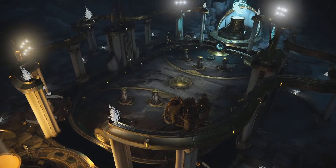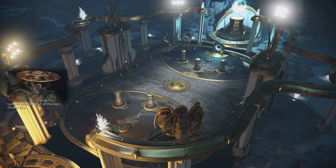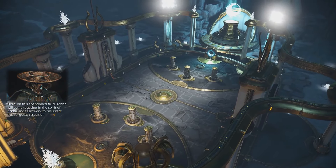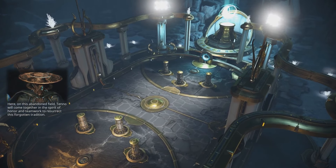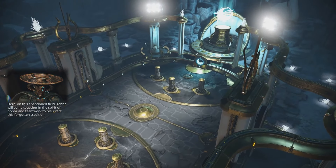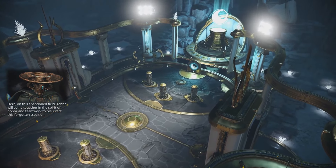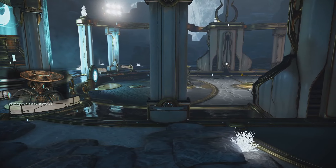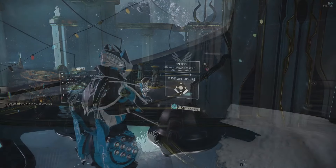Welcome to Lunaro. This new Conclave Contemporary is an ancient sport of the Orokin era. There are two teams comprised of three players on each side that will face each other in two five-minute rounds to see who the superior team is. At the end of the ten-minute match, the team with the most points scored will win, and you will return to the Conclave Lobby or the Conclave standing as a reward.